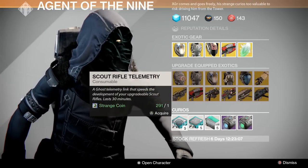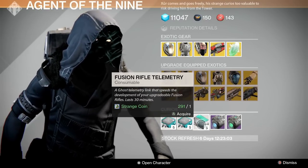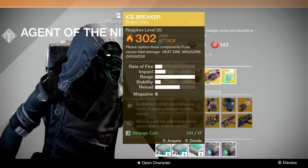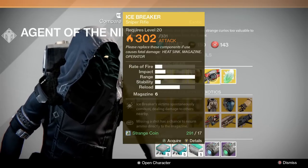But then you have telemetries. If you don't know about telemetries, these help you level up your weapons while using them. So you have scout rifle telemetry, hand cannon telemetry, and fusion rifle telemetry.